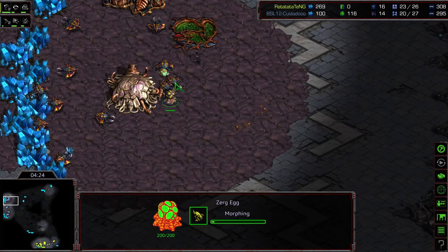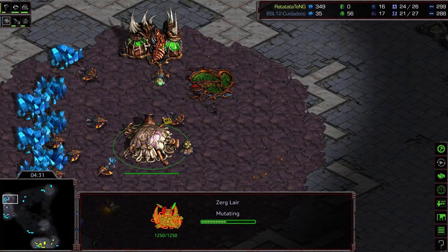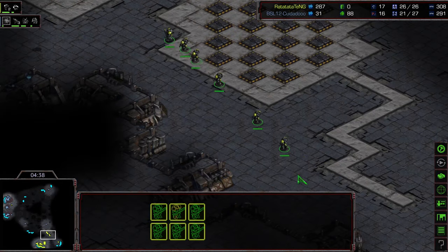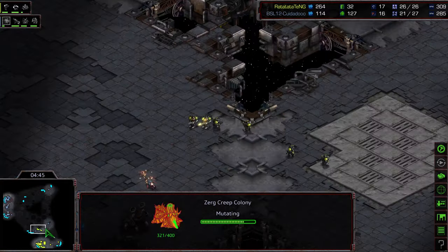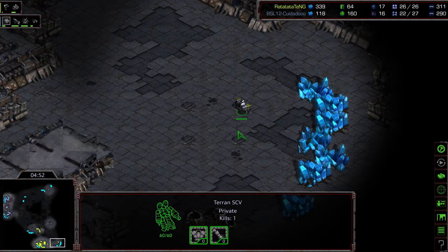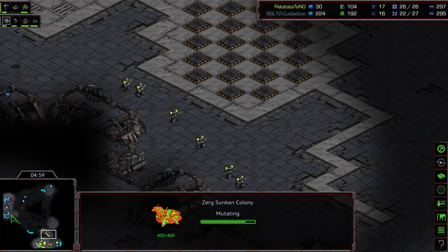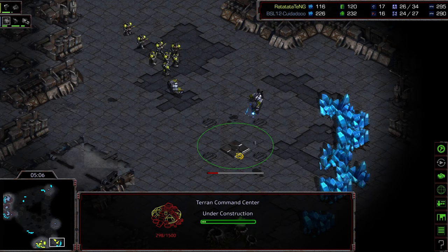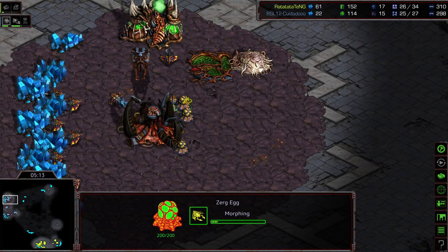We're seeing three-hatch play comparatively, with a lair as well. This might just transition into three-hatch zergling — but he's going up to lair. The lair is halfway finished, so I'd expect lurkers honestly. Creep colony going down because we see five marines moving out — that should be plenty. RTG is doing a bit of a fake with the marine pressure, forcing the creep colony which is at least a small economic cost. He uses that time and pressure to get his command center up. Zergling speed being upgraded, lair up, spire as well.